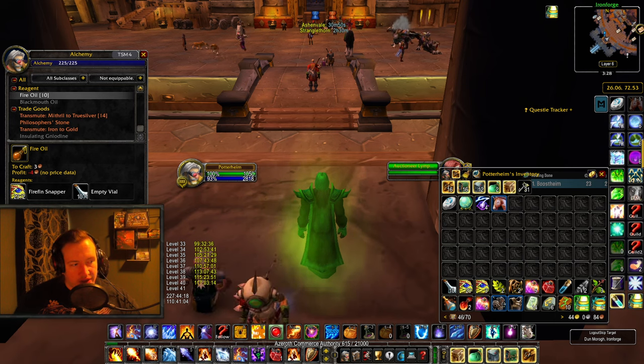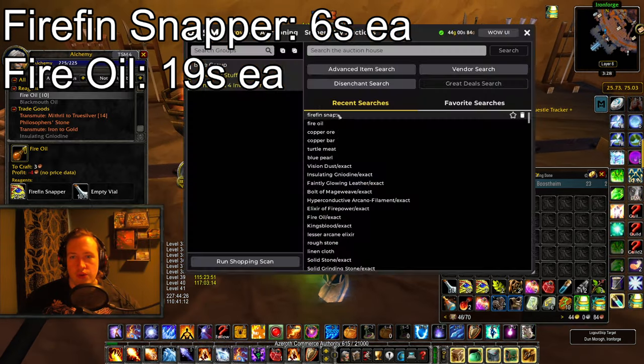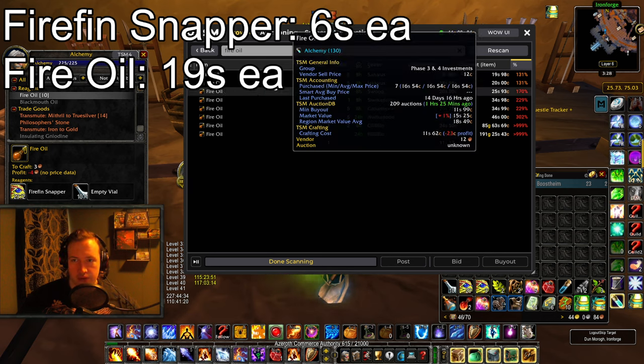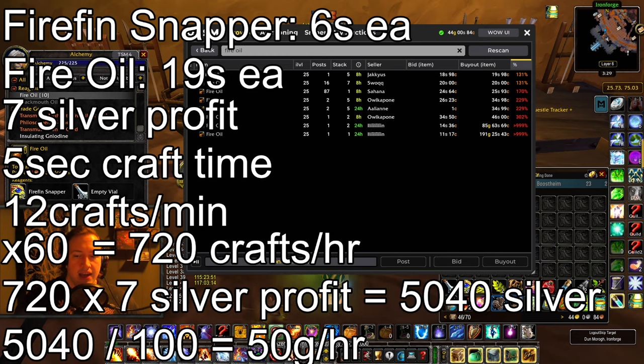I've already done some of the math here on my server. Firefin Snappers were 6 silver and Fire Oil was 19 — they're now up to 20. I'm still going to be using 19 here because that was the price when I did the math, so 19 silver for the Fire Oil. That gives us 7 silver profit per craft based on these prices, turning 2 Firefin Snappers into 1 oil. With a 5-second craft time, you can make 12 crafts per minute, meaning 720 crafts per hour. 720 crafts multiplied by 7 silver profit is 5040 silver — divide that by 100 and you're left with 50 gold and 40 silver, so let's just round it down to 50 gold per hour.